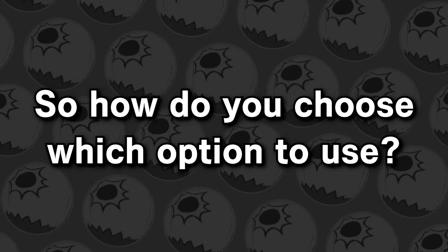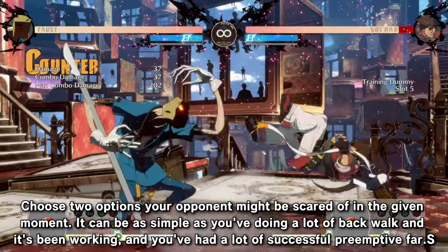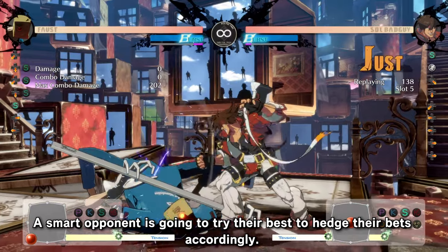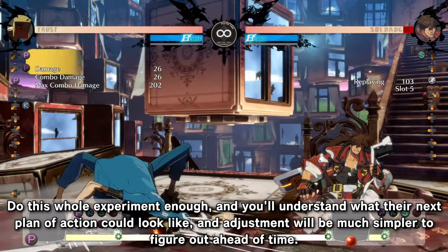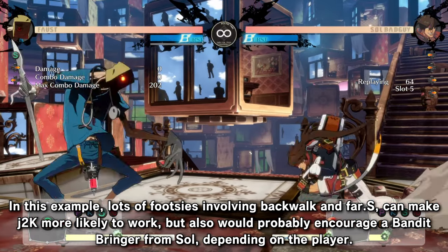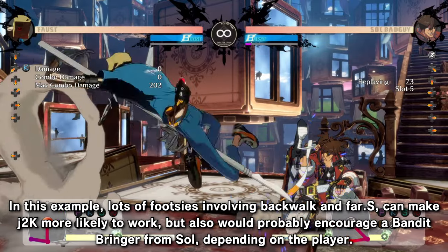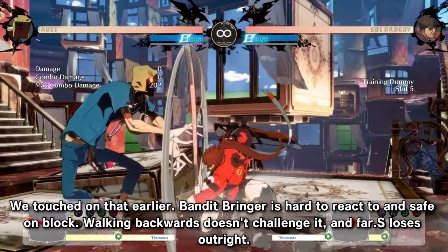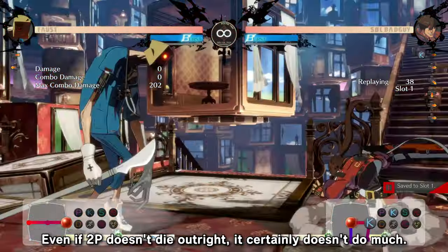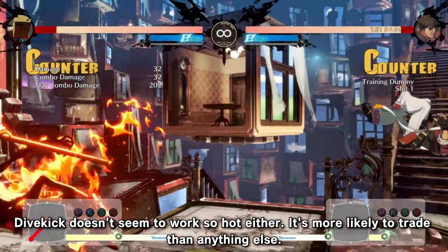So how do you choose which option to use? Capitalizing on player fear: choose two options your opponent might be scared of in the given moment. It can be as simple as you've been doing a lot of backwalk and it's been working, and you've had a lot of successful preemptive far slashes — a smart opponent is going to try to hedge their bets accordingly. Do this whole experiment enough and you'll understand what their next plan of action could look like. In this example, lots of footsies involving backwalk and far S can make dive kick more likely to work as Sol starts to use more movement, but it could also encourage a Bandit Bringer. Bandit Bringer is hard to react to and safe on block — walking backwards doesn't really challenge it, far S loses outright, and 2P doesn't do much either.